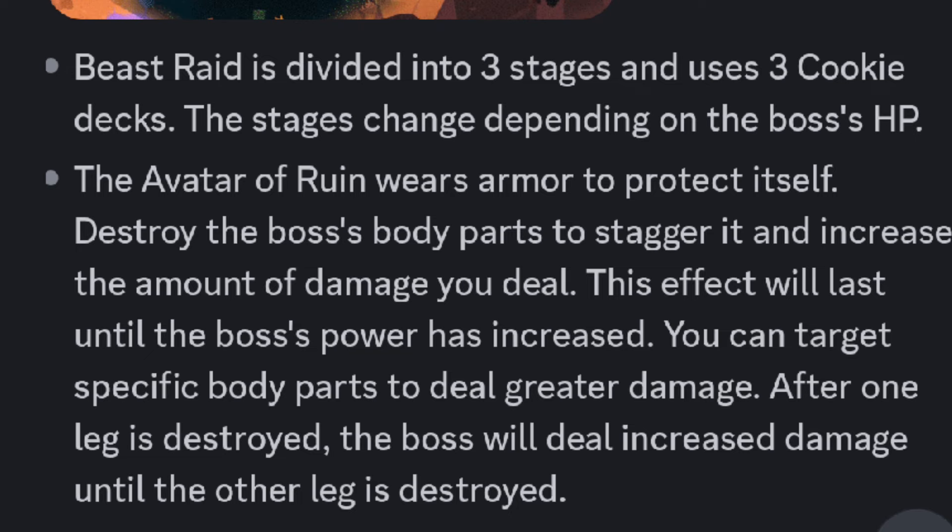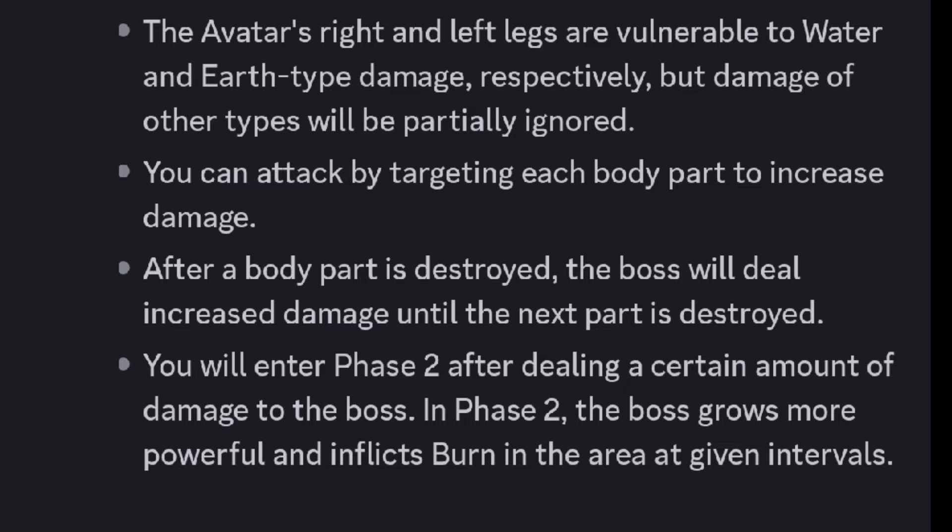After one leg is destroyed, the boss will deal increased damage until the other leg is destroyed. The Avatar's right and left legs are vulnerable to water and earth-type damage respectively, but damage of other types will be partially ignored. You can attack by targeting each body part to increase damage. After a body part is destroyed, the boss will deal increased damage until the next part is destroyed.